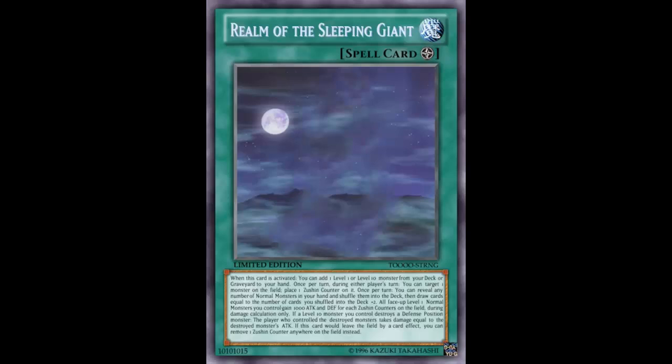Next effect: once per turn during either player's turn, you can target one monster on the field and place one Zushin counter on it. That's powerful - you can put a counter on during your turn and your opponent's turn, including on Zushin. So I play this, search Zushin, play a level one normal monster, activate to put a counter on Zushin, then during my opponent's turn activate again to put another counter on Zushin. That's pretty powerful.